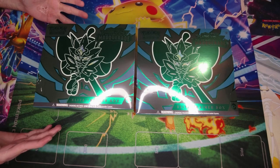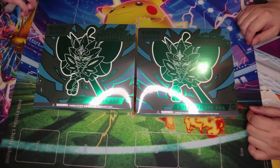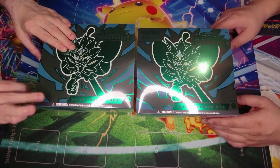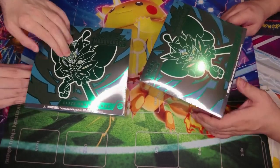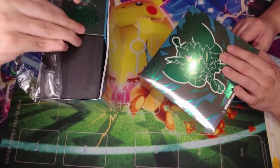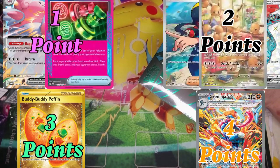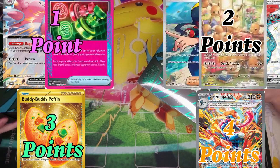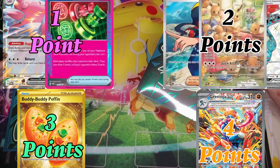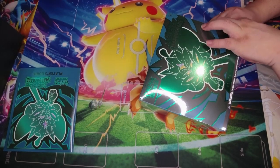We're going to open these up at the same time and do a battle like we always do, because this wouldn't be a video without a battle. We're going to go over the point system: 1 point for EXs and Ace Rares, 2 points for Art Rares (that includes Trainers and Pokémon), 3 points for Gold Rares, and 4 points for SIRs — Special Illustration Rares, or in Japanese, Special Art Rares.